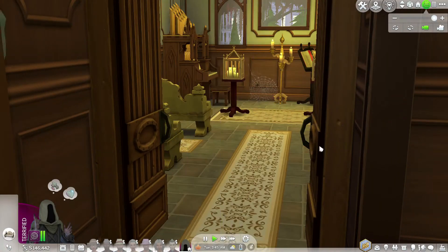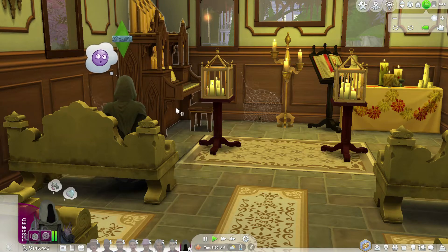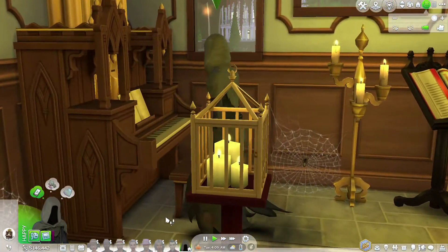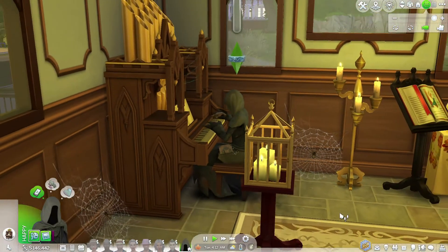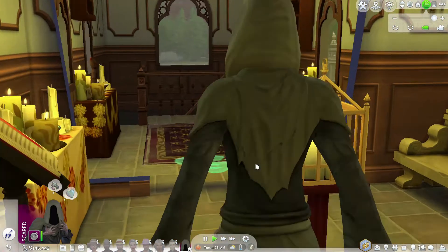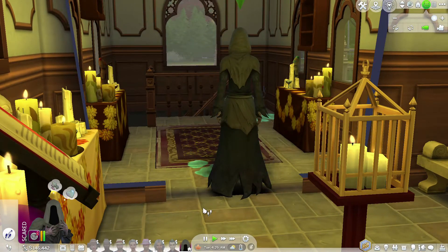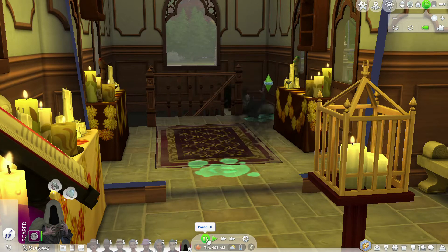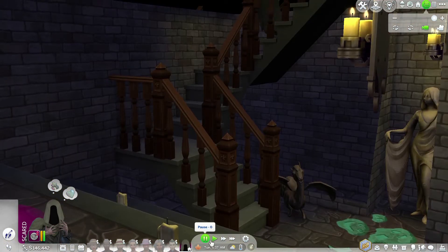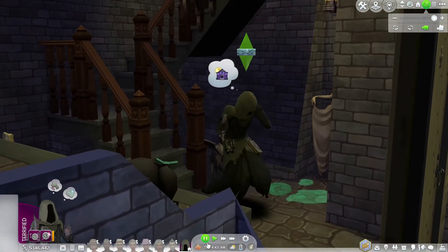This is why playtesting your build is really important. I sent Grim back into the build to playtest the rest of it — he sat down on a few of the benches and they all worked. He had fun practicing the pipe organ for a few minutes, although he did play rather horribly. You can see he's getting a scared and terrified moodlet, and there are some ectoplasm puddles he slipped on quite a few of. I do actually like playing with Grim — he lives in a retirement home in this save, and I have him uploaded on the gallery. I'll include a link below if you want to download him and add him to your game.